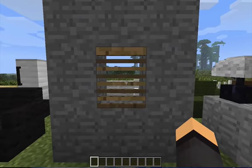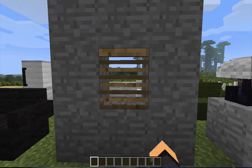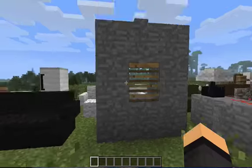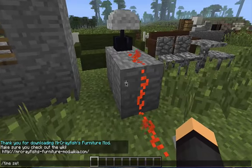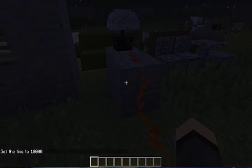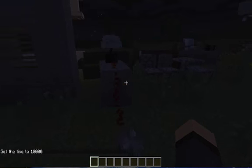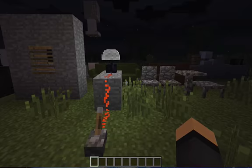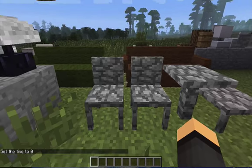Here is a blinds block — you just right-click it and it acts as a blind, which is pretty cool. If you set the time to night and right-click a lamp, it should brighten up the area. It needs redstone powering it, but this is just a quick way to show it. You could have multiple lights like that.